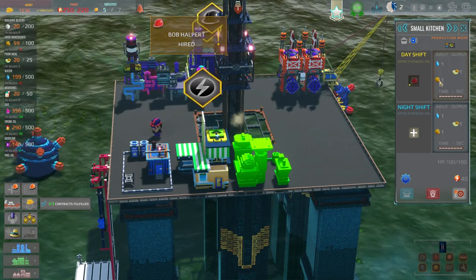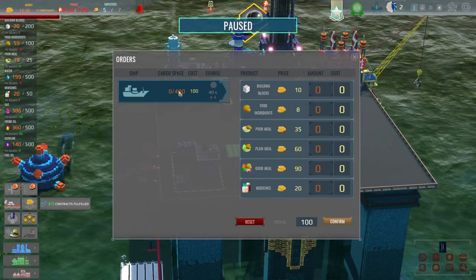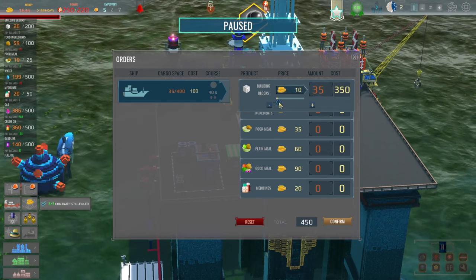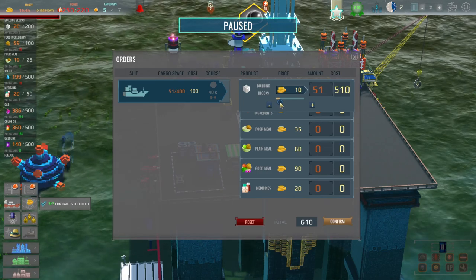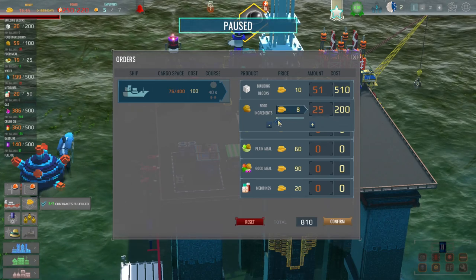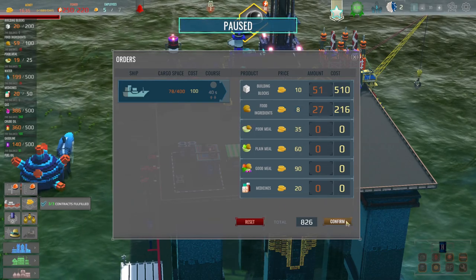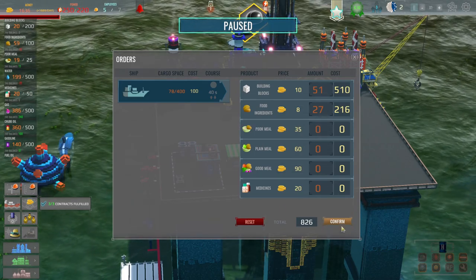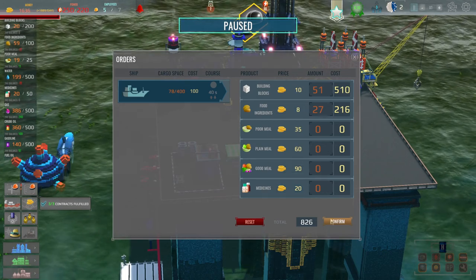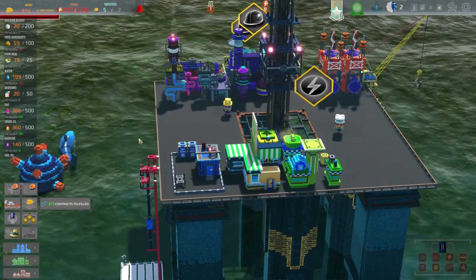That takes water and food, and we haven't got a huge amount of food ingredients, so we can buy some stuff in. We're going to go over to our ship and say we want to buy some building blocks - about 500 pounds worth - and some food, maybe something like this. It's going to cost 800 odd just to get the ship here with stuff. We've got medicine too. We can't buy water, so we need to unlock a water purifier at some point, but for now we're okay.